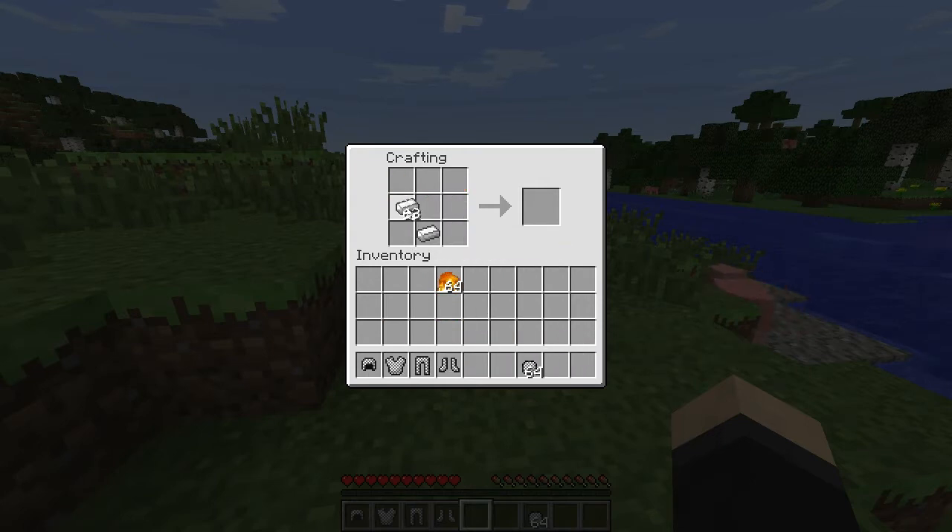However, this mod adds a new way to make chain links using iron. You can take four iron and make eight chain links, which is actually enough to make a chest plate. But for the same four iron you can only make iron boots if you want to make some armor.